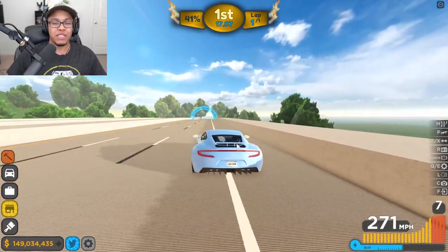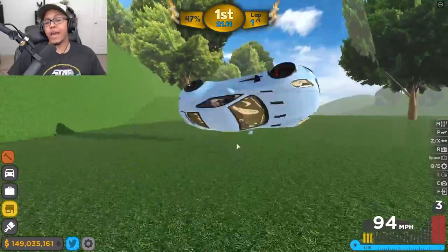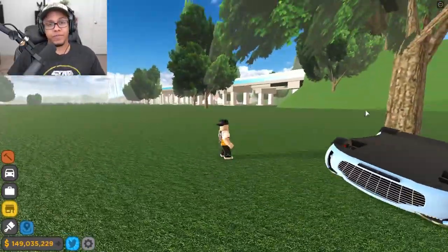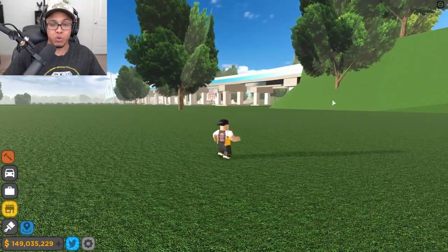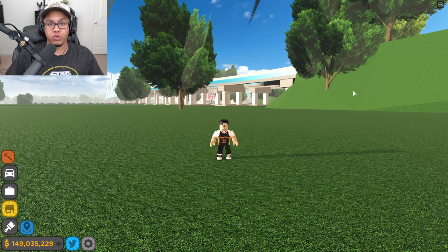We are topping out at 272 miles an hour, and we hit about 312 to 315 with full boost. We don't need to finish the race — we just needed to see how fast we were going. We topped out at 315 with max boost, 271 on twin turbo drag engine with all max upgrades.